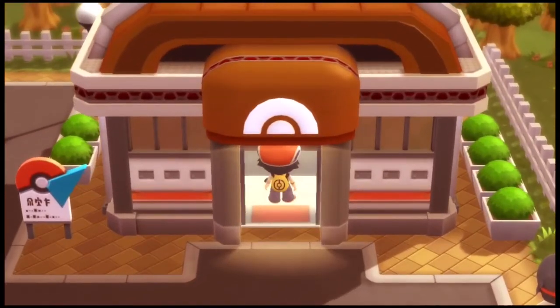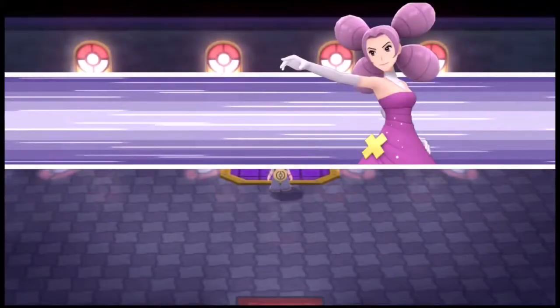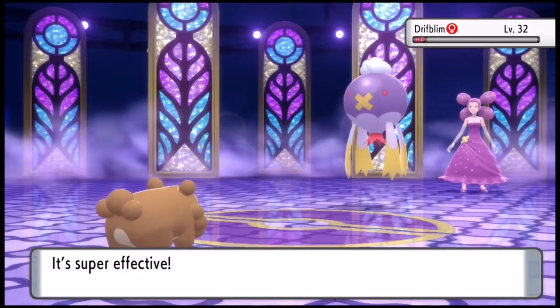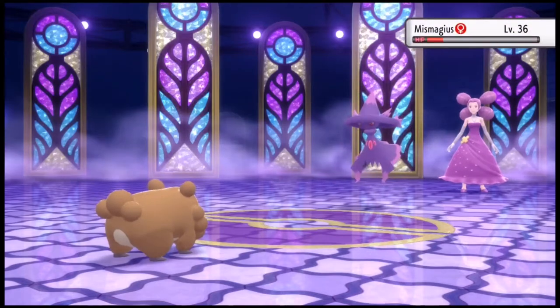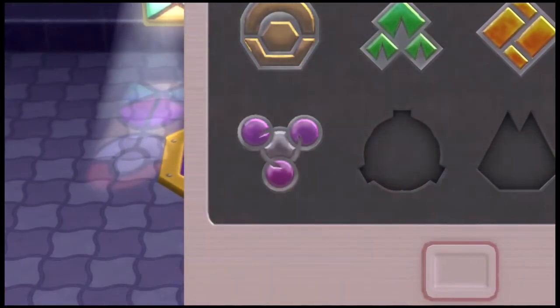I'm not worried about the Ghost Gym because Ghost can't hit us, and I taught my Bidoof Thief. I was thinking this was going to be an easy fight — and yet again, I was right. After we get fully set up, we use Thief, take Gengar out with another Thief, Mismagius with another Thief — just like that, badge 5, looking good.